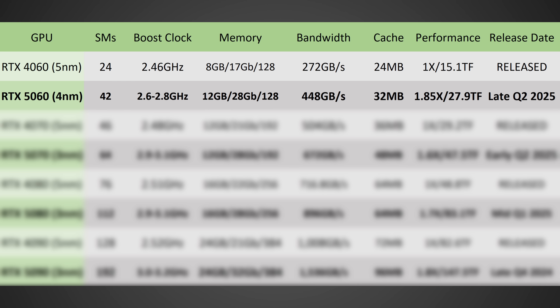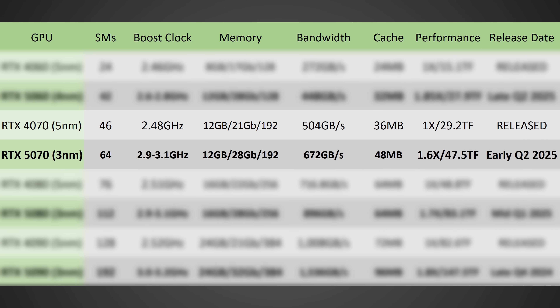Moving on to ones coming out a little bit sooner: the RTX 5070. This one is also going to be a pretty substantial jump — 64 SMs versus 46 on the 4070. It's also going to be increasing the boost clock to 2.9 to potentially 3.1 gigahertz. Red Gaming Tech claimed they could be going for a low to mid 3 gigahertz, and if that's true, that is wild. I'm going to be a little conservative — I don't think they'll hit that — but I could be wrong.